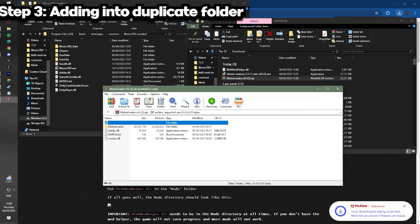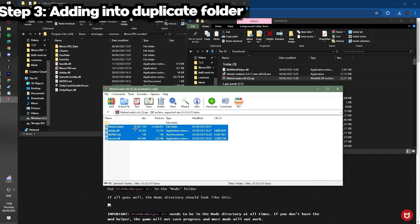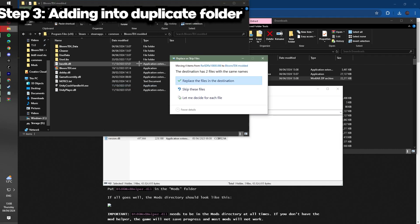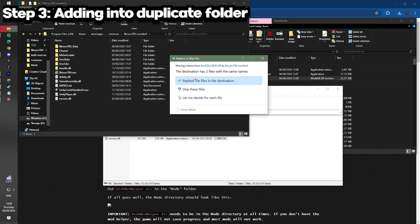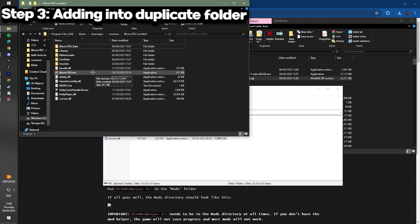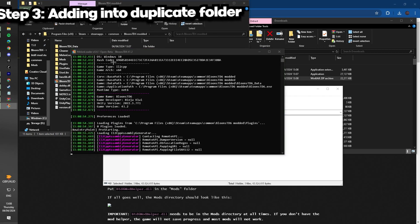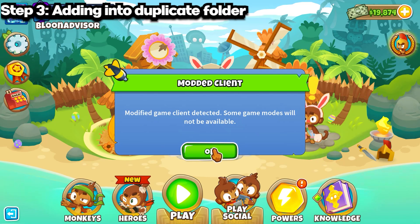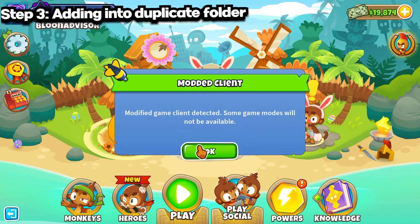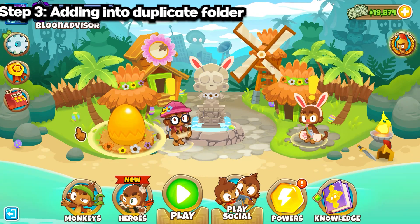Also download MelonLoader. Once these are downloaded, go into MelonLoader, select all of the things in MelonLoader, and drag them into your Balloons TD6 new folder. If it says the destination has multiple files with the same names, just replace them — it doesn't really matter. Then load it up. It might take a couple minutes the first time because it's getting all the mod stuff assembled and started. It will identify as a mod — just decline or whatever. You'll still be logged in.